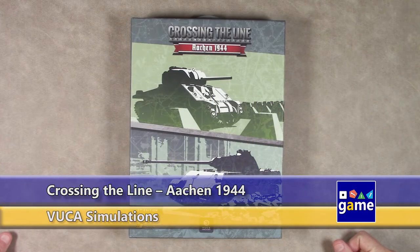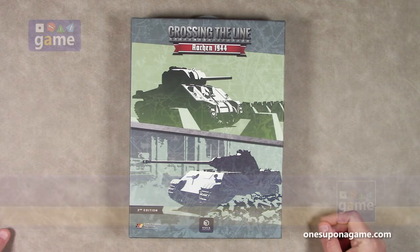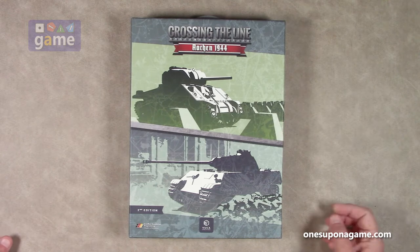Welcome back to Once Upon a Game. I'm Kevin Kitchens, and in this episode we're doing an unboxing of Crossing the Line, Aiken 1944, second edition. This is from Conflict Simulation Engineering, out of Germany. This is a new company for me.